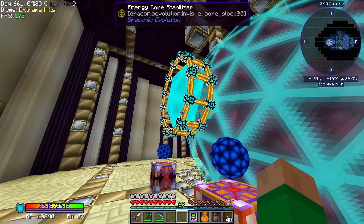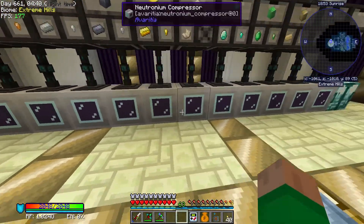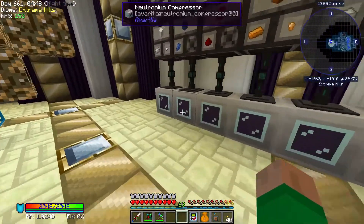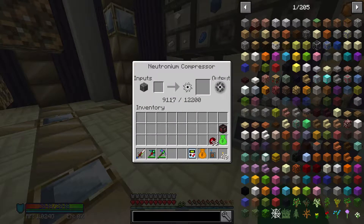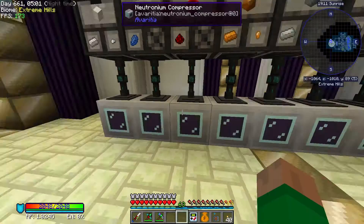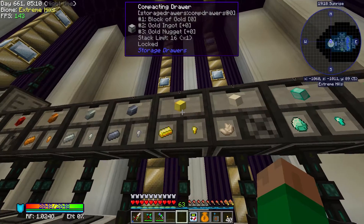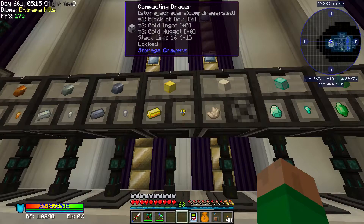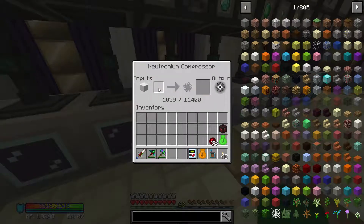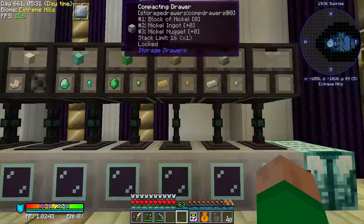I've been busy between episodes. The first thing I want to show you is that I've set up a whole row of Neutronium collectors to start making all our singularities. These are in various stages of processing — the iron one is almost done at 75%, most are around 50% or slightly less. There are a couple of standouts.